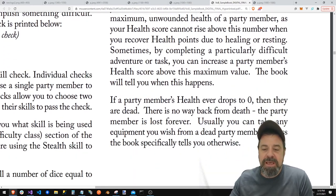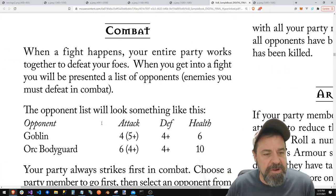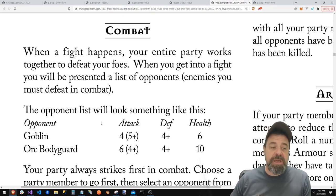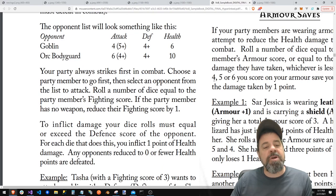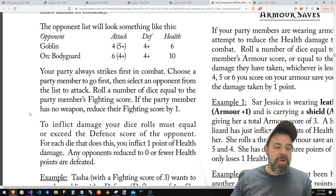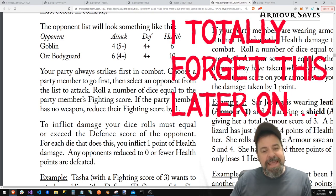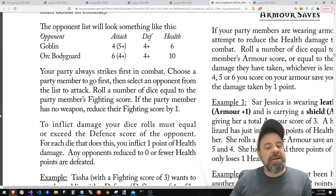We have health points — if they get to zero, the character is dead. When a fight happens, your entire party works together to defeat the foes. You'll be presented with a list of opponents. Your party always strikes first in combat — no initiative. You choose a member to go first, then select an opponent to attack. Roll a number of dice equal to the opponent's fighting score; if the party member has no weapon, reduce their fighting score by one. To inflict damage, your dice must equal or exceed the defense score of the opponent, and each die that does so inflicts one damage.